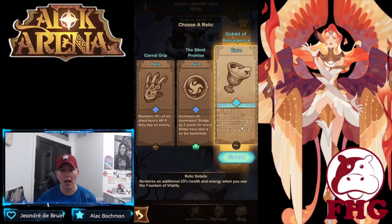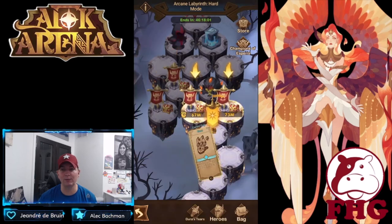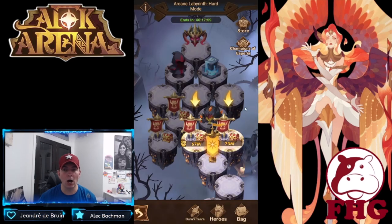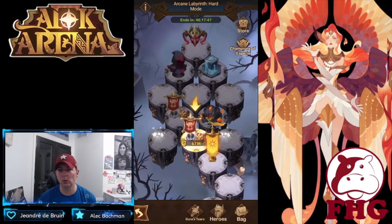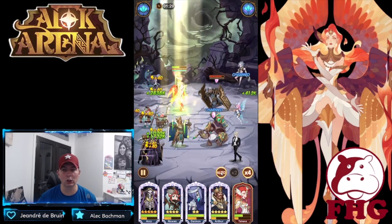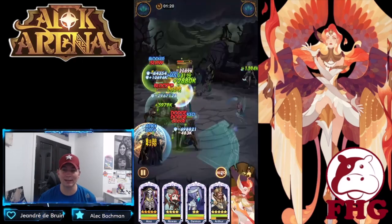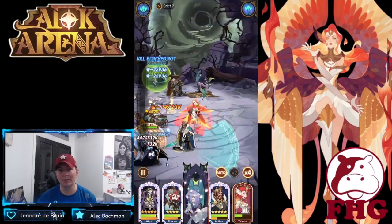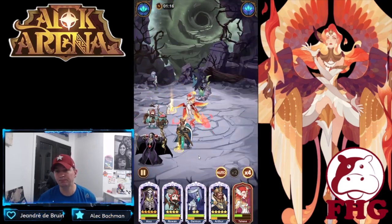No Wilders in here; only one fountain of vitality left, so not too worried. Cardinal Grip could be really good — restoring HP when we kill an enemy, absolutely want that. Looking at the camps: Alnit and Odin with Grez is a tough combination; Hendrik and Gorbo is easier. I'd definitely go the easier route. Taylene dies a bit but when Eins ults, it takes down the majority of enemies.